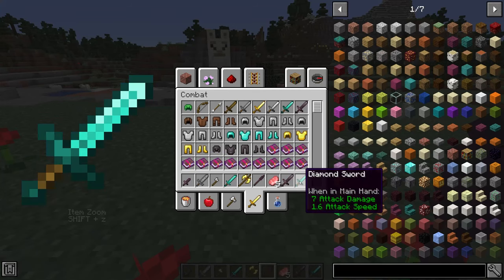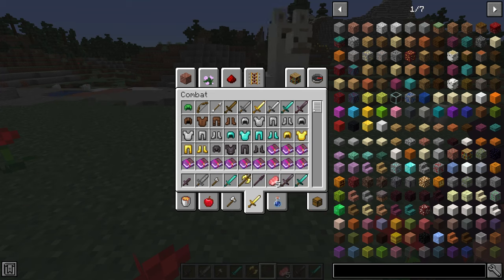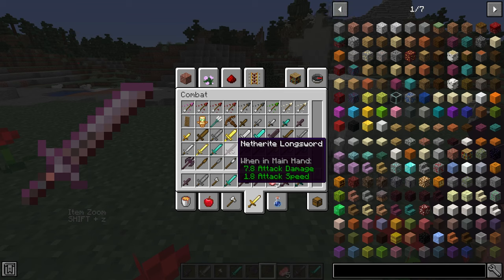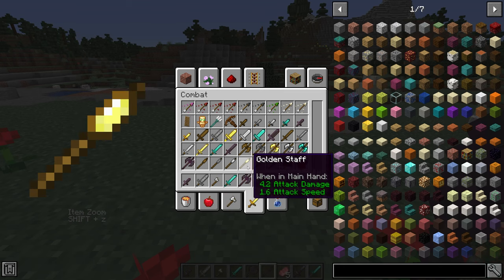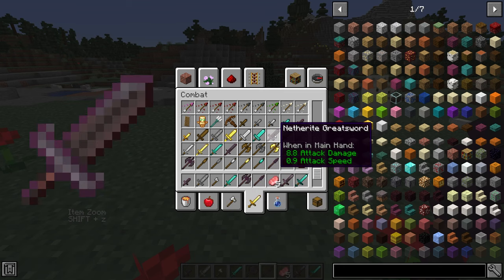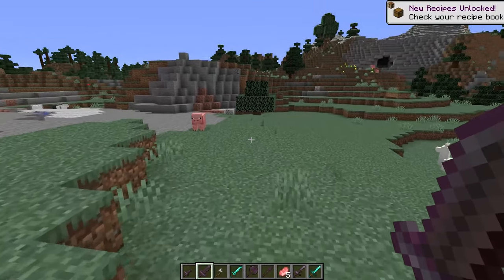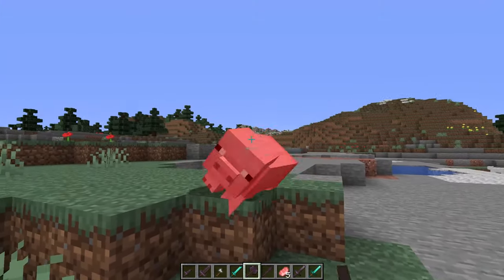First up we have the Siege Weaponry mod. This basically adds a ton of new weapons including battle axes, long swords, daggers, and hatchets. They come in all forms of regular weapons — wood, stone, gold, all the way up to netherite. Some of these tools are more powerful than previous ones and some are not. They have different attack speeds and damages, but they're all pretty strong and fun to play with. Surprisingly, the netherite staff is actually one of the most powerful weapons.